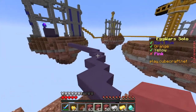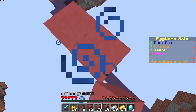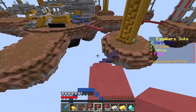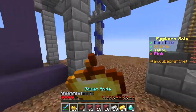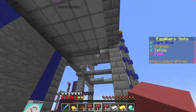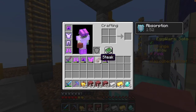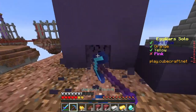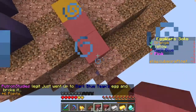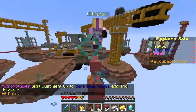Blue's getting attacked from two sides — I feel kind of bad for you buddy, you're getting sandwiched, but it happens sometimes in this game. I stopped bridging. He's gonna hit me — oh, he didn't, he fell. I heard him fall, I thought he fell down to my level. I have speed, let me use this real quick.